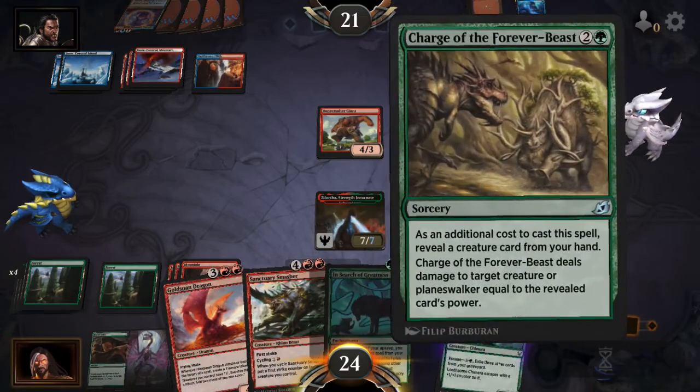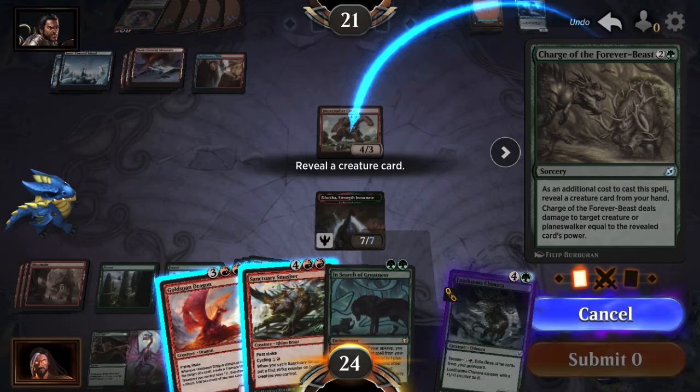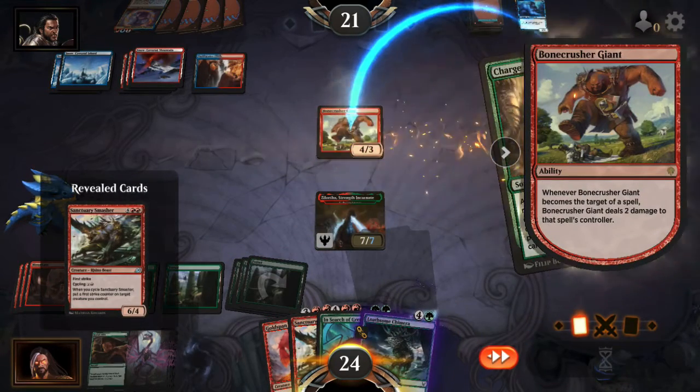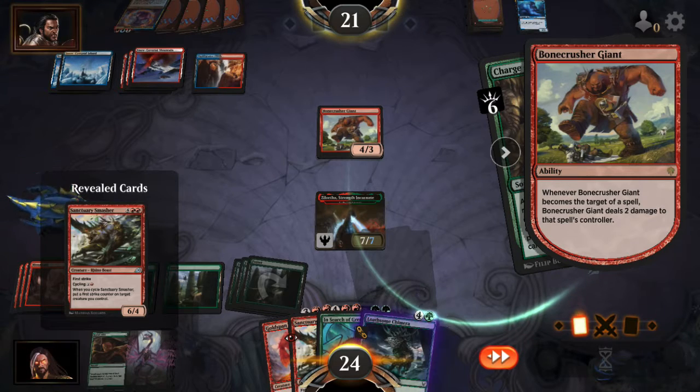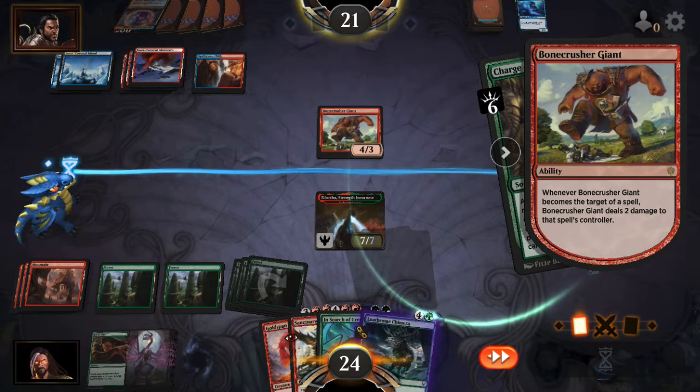Not going to play anything — that generally means he's got a counter. Yeah, I'll submit that. Yep, I'll take two. Okay. Can I get on the counter? That's what I'm trying to do — I'm trying to bait out a counter.